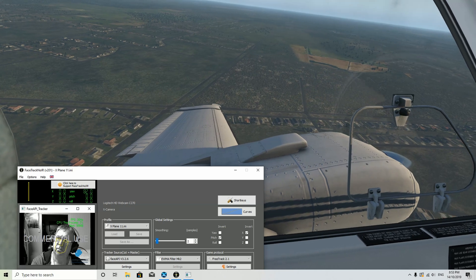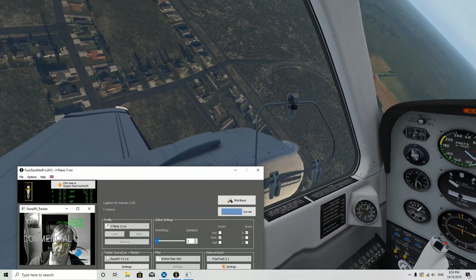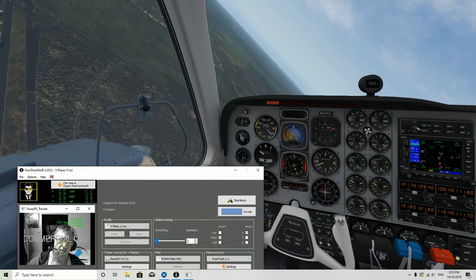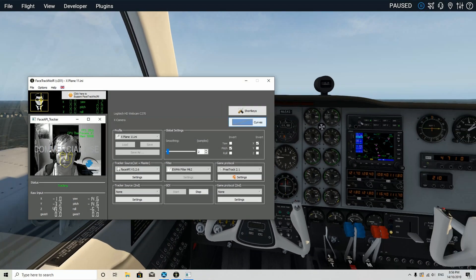If you want the head tracking, all you need with this version is a webcam. A lot of you guys who fly on laptops will have one already built in, and if you haven't got one, they're pretty inexpensive to get hold of. So here we are again having a little bit of work.